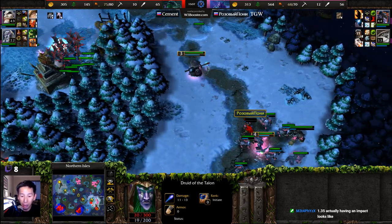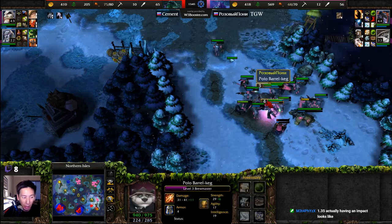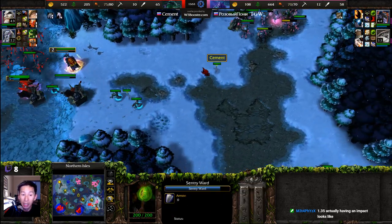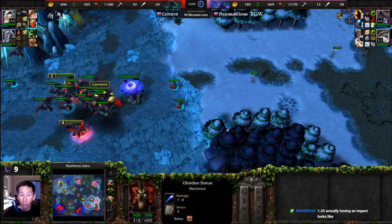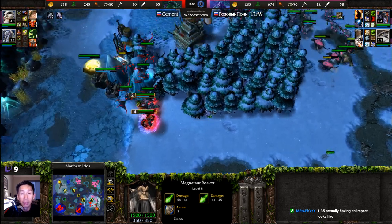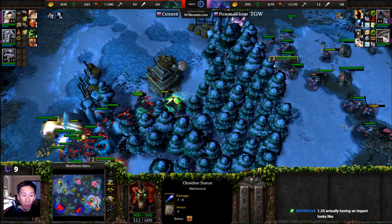Druids of the Talon are now out here on the battlefield. In crow form they do have piercing damage. Units still trying to engage — where are they going to be traveling off to next? Sentry Wards placed down in position. That first Sentry Ward really should have been placed a little bit further over here so the trap could have been sprung a bit better — diving in right as the creeps were engaged. I don't know if Cement is ever going to watch this cast but he can tell me if I'm right or wrong in the comments. Drunken Haze now across all of those units.